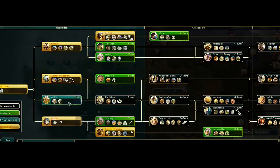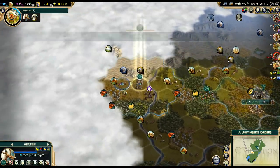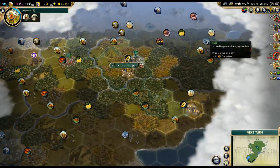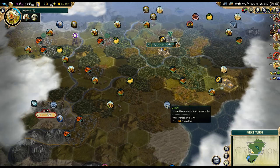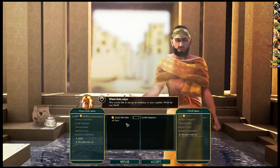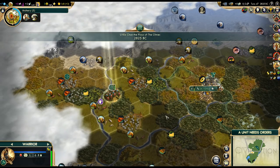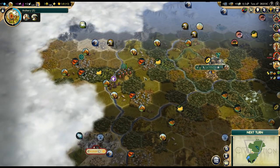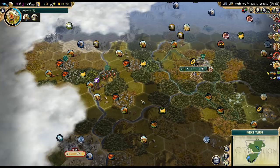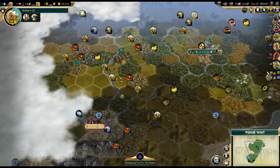The natural wonder location is lower priority — it's one of the worst natural wonders. Archery is next; I wouldn't mind another archer or two. We can see where the iron is — a little to the northeast and a little to the south, so not a lot of iron around here. We'll probably want to grab both sources. If we don't settle this location quickly, Assyria almost certainly will — I can practically guarantee that. Hey, we can go pillage some of their improvements while we're at it.